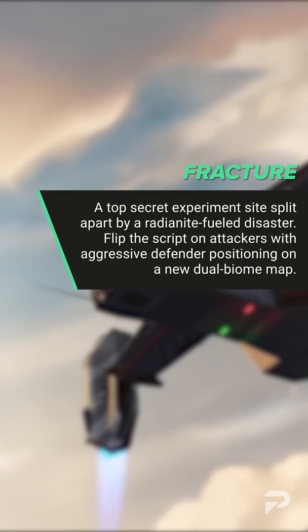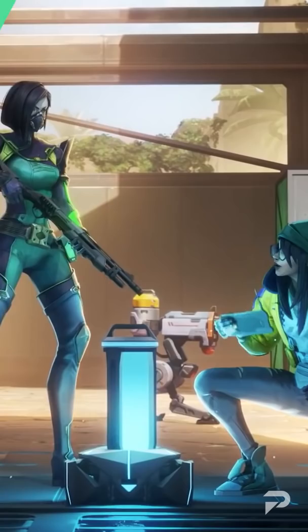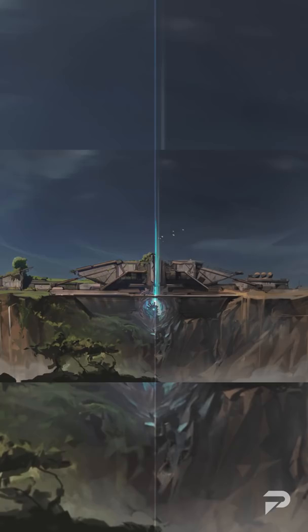The map's name is Fracture, with the description: a top-secret experiment site split apart by a radionite-fueled disaster. Flip the script on attackers with aggressive defender positioning on a new dual-biome map. Now, I wonder if it's the same as the codename Canyon leak that came out earlier in the week, since they seem to reference the same map. Also, this card makes a lot more sense since it includes two biomes — one that seems vibrant with life, while the other looks like a barren desert.